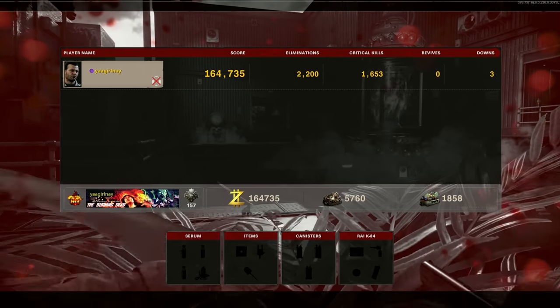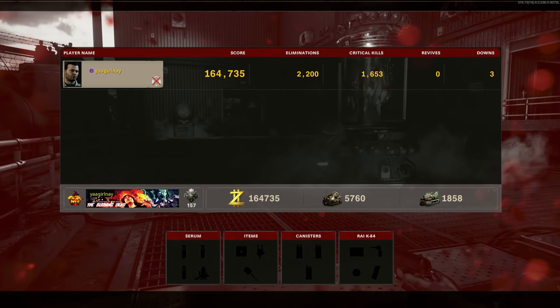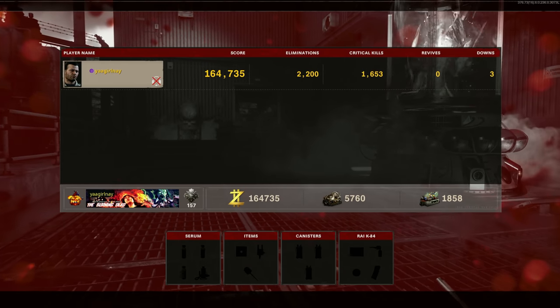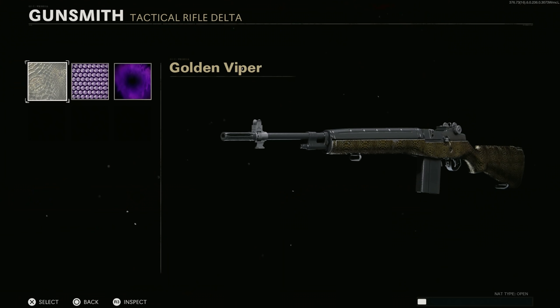In the meantime, we can check our stats: 2,200 eliminations, 1,653 crits, and three downs — one of them self-inflicted, the other two not so much. Now that that's over with, let's take a look at these camos on the DMR.